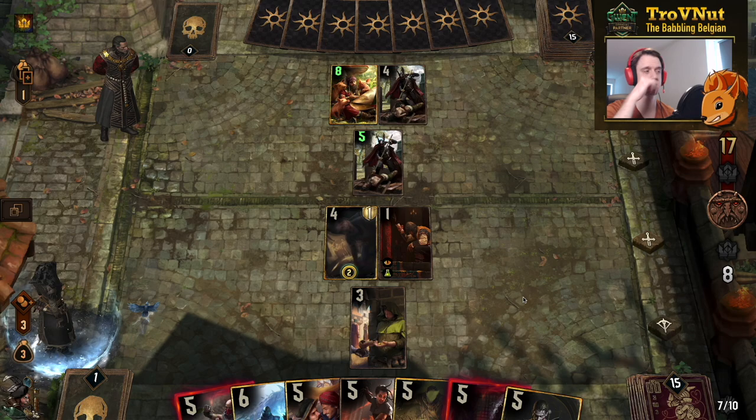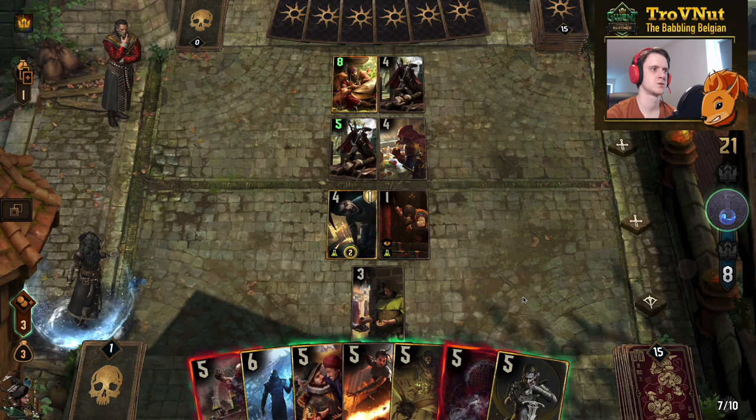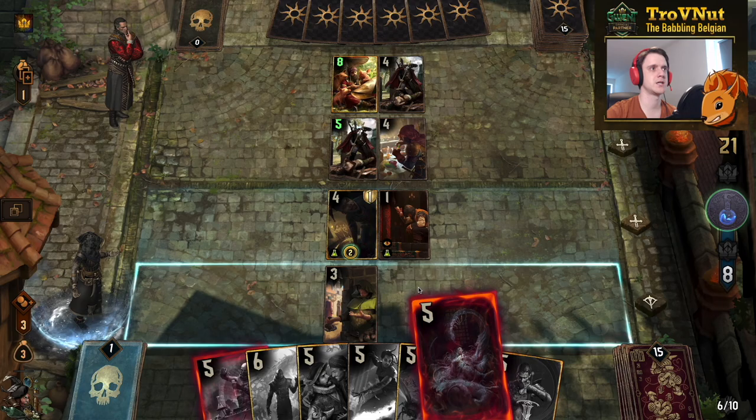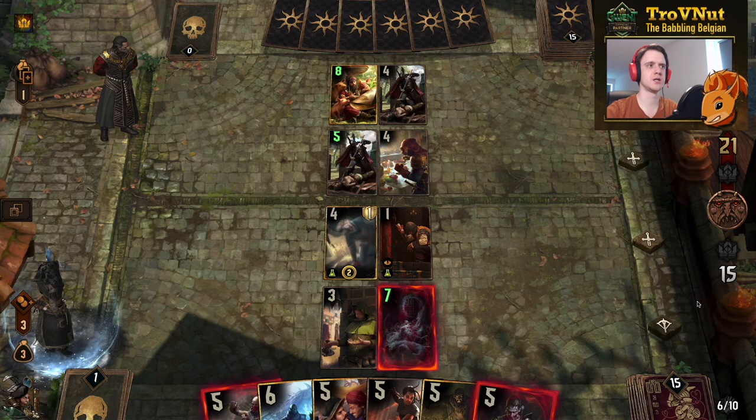We get a poison on Horsen's Freak Show. I now have the adrenaline ability for the Salamandra Abomination, so I'll put it on the field and poison it with the tribute ability — that'll get purified afterwards. Poison is gone. Now I can use the Abomination's ability properly.